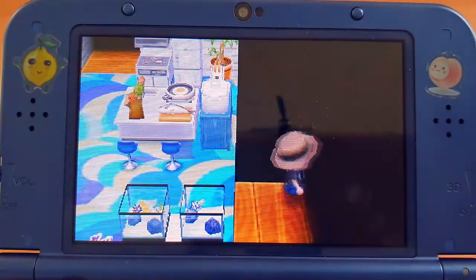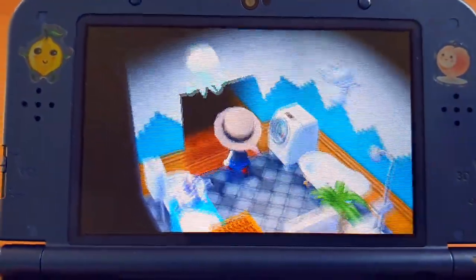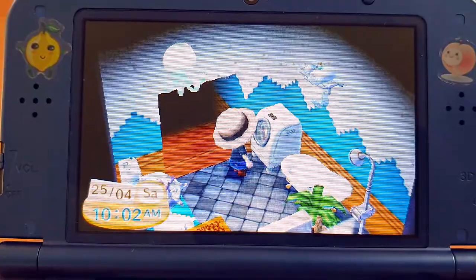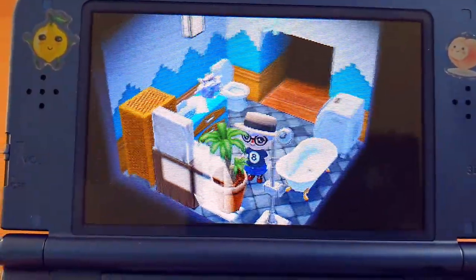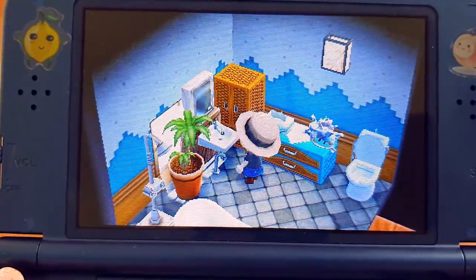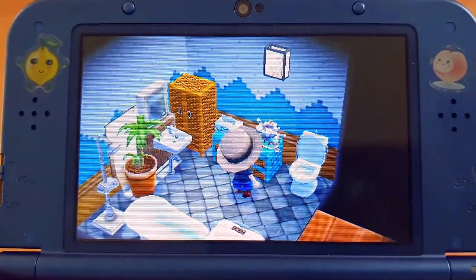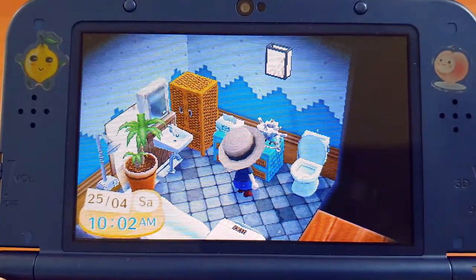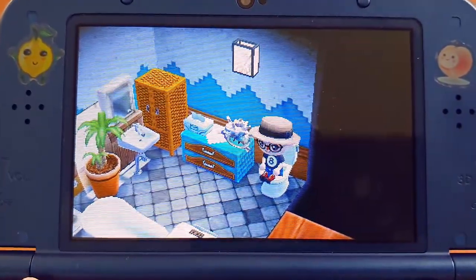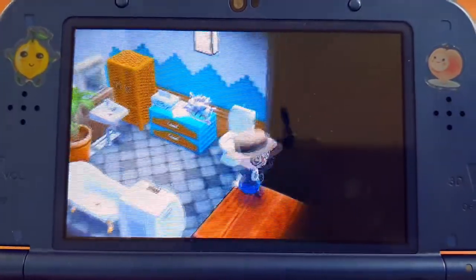Another part I'm quite proud of is my bathroom — I think it turned out beautifully, especially with this lamp up here that looks like an octopus. I have an actual washing machine that I recently got, with towels, and a bathtub that's separate from the shower but arranged so it flows into it. There's a sink you can turn the water on, and this item came with one of my Splatoon amiibos. You can sit on the toilet and it flushes — the bathroom turned out pretty well.